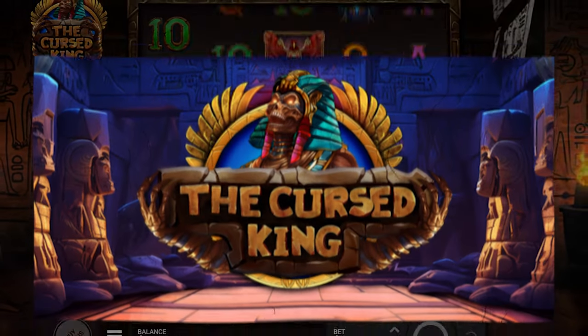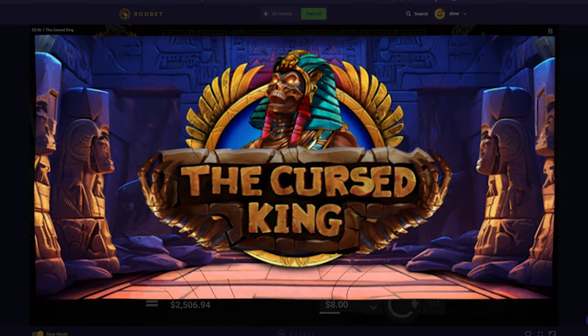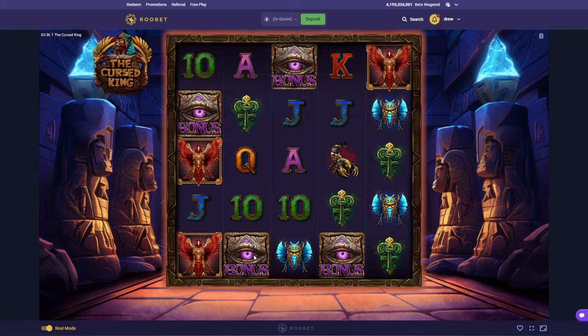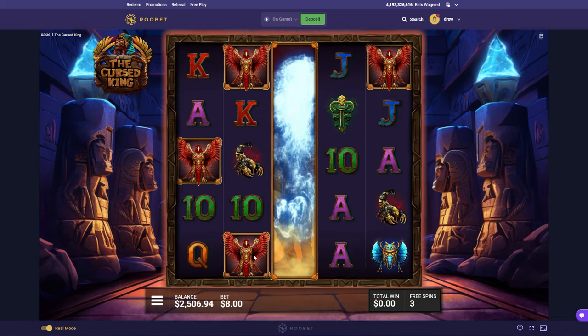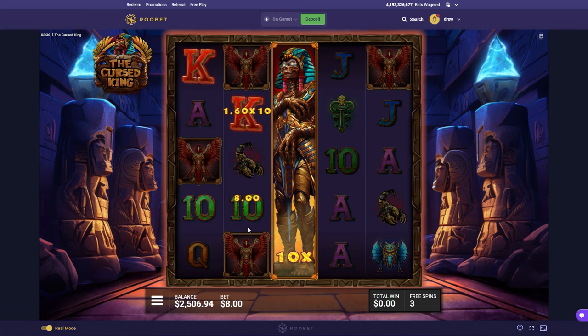Alright, what's up guys? We are on the Cursed King. I guess I'm doing a $1k buy. We have $3,500 in the balance and I'm rocking a $1k buy off the rip. I have not played this slot yet. I don't know what we're really looking at.